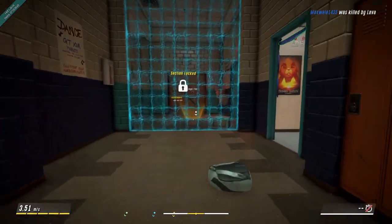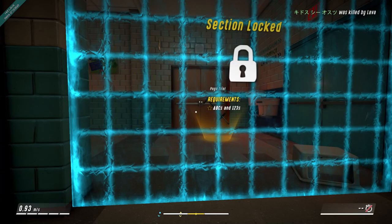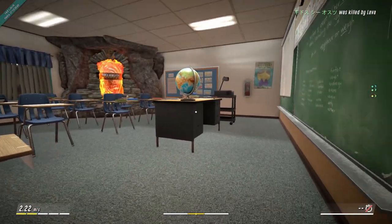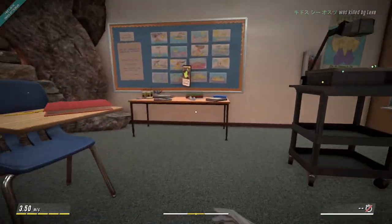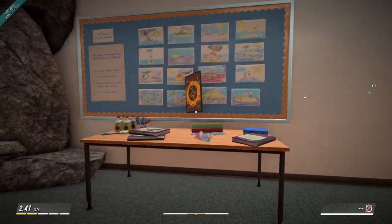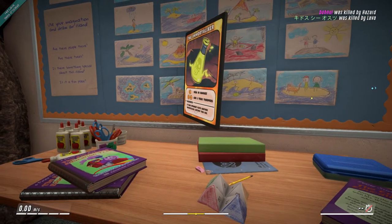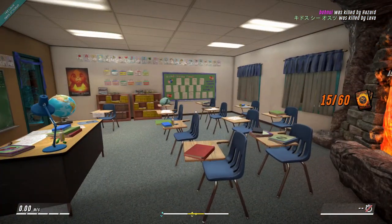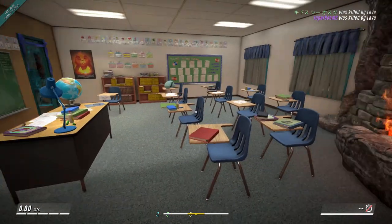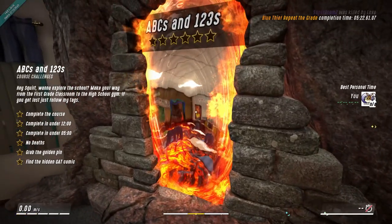So this one over here is locked also. What section is this? It says ABCs, 1, 2, 3s we need to do. Here's another classroom. There's some cards in here. They look like little hot lava collectible cards. What's it say on it? Deal 10 damage, add two toxic troopers. The Immortalizer. So it's almost like it's some kind of collectible trading card game. I like the graphics in this so far. It's neat. ABCs, 1, 2, 3s. This is actually something we have to do.